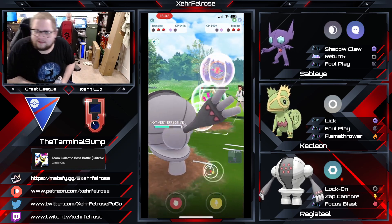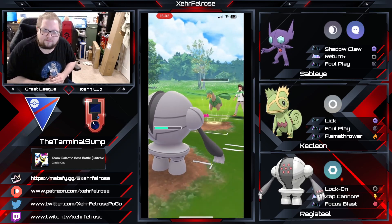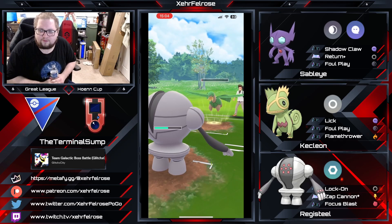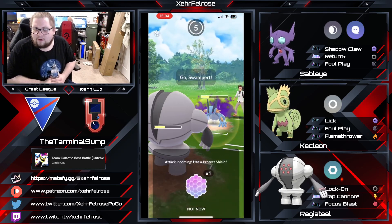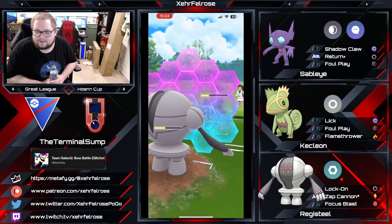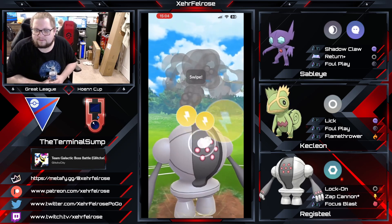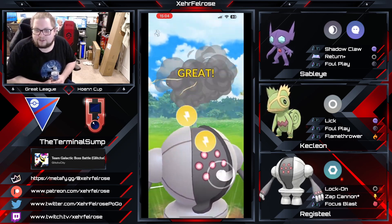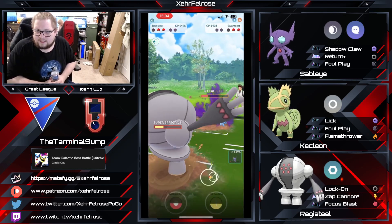There's another Leaf Blade coming through. It looks like we're just going to farm down the entire Tropius. One more charge move is going to come through — this Leaf Blade is going to do absolutely no damage. The Swampert's going to come in to try to snipe the last shield off the Registeel, and the Registeel is going to have to give up that shield. Now it's going to be up to Terminal Sump to try to catch the charge move on his Sableye, unless he's got energy on the Sableye.